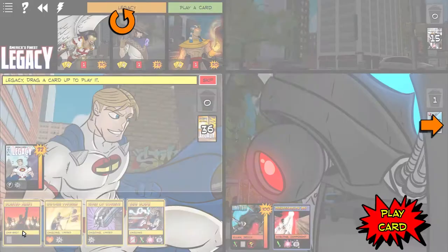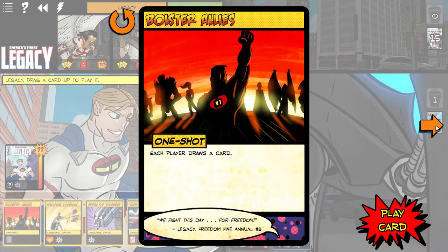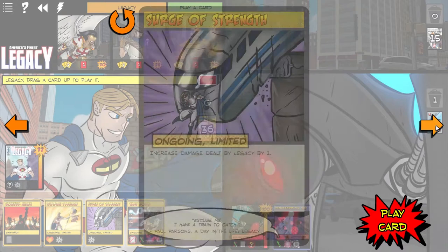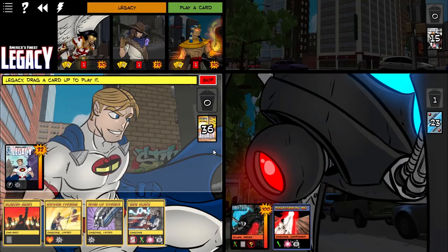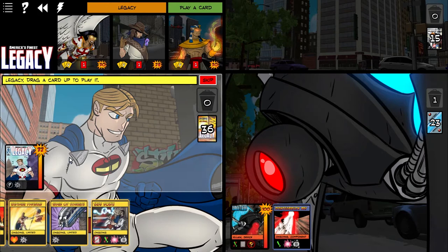Let's take a look at what we've got. Each player draws a card — not bad. Enders play each one's in HP. Increase damage. Cannot be played. Okay, we'll work with this.